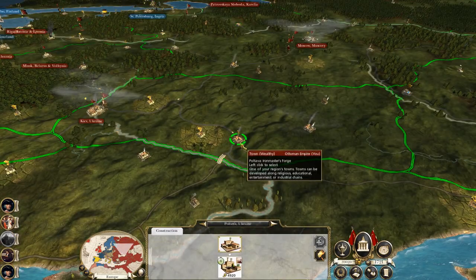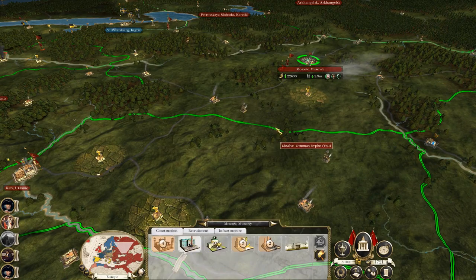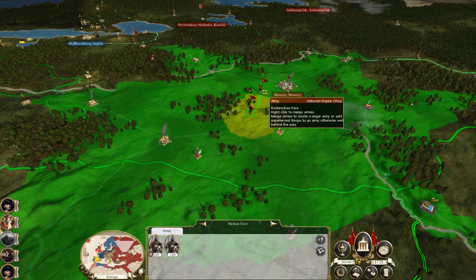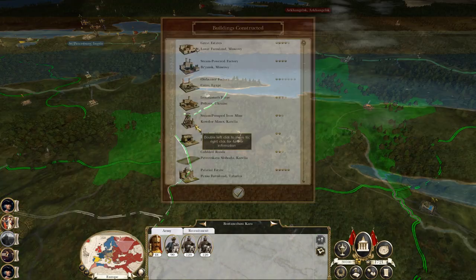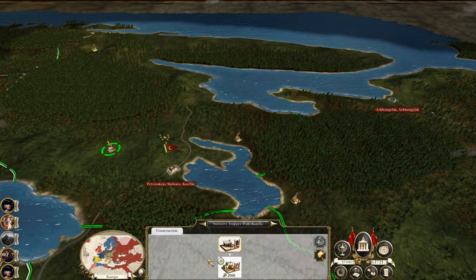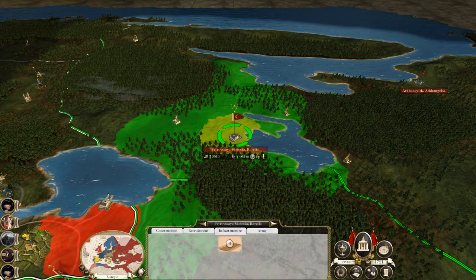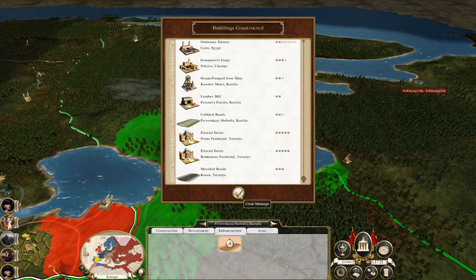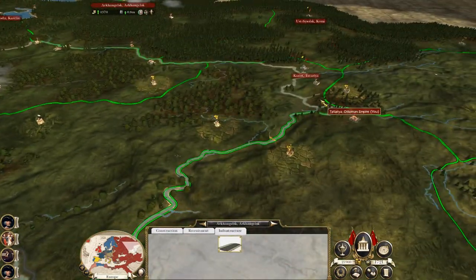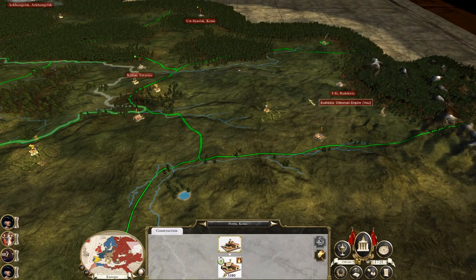Ordnance factory you don't really need. Iron Master's Forge is a good one to get because you get steam powered factory. Upgrade the mines. Right now we are upscaling our military capability significantly and that does mean you need to pour a bunch of money into your economy in order to keep those men fighting. You need to keep them supplied and all that lovely stuff.